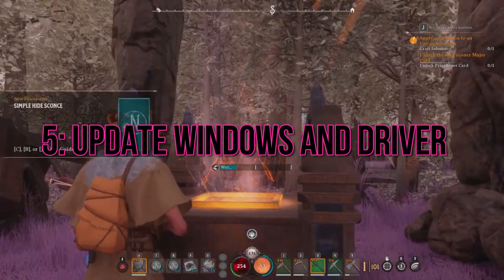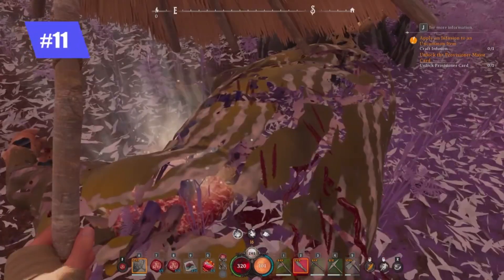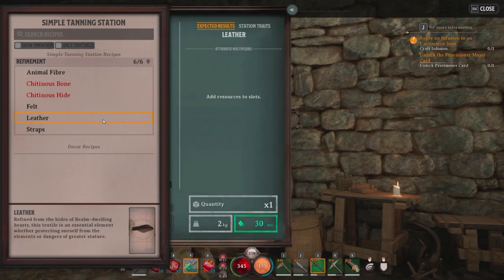Step 5: Update Windows and Drivers. Regularly update your operating system, Windows, and device drivers to maintain system stability and compatibility with Nightingale. Check for Windows updates and update your drivers to reduce the risk of encountering black screen problems.